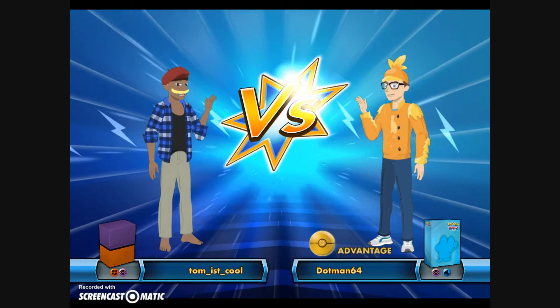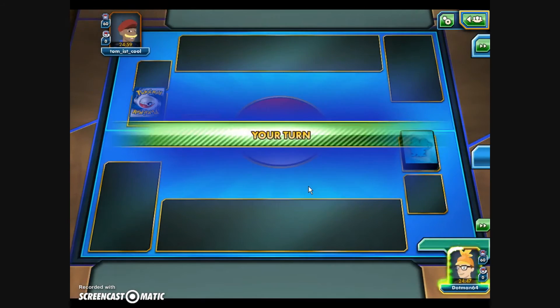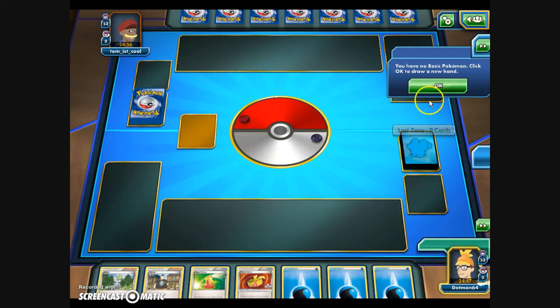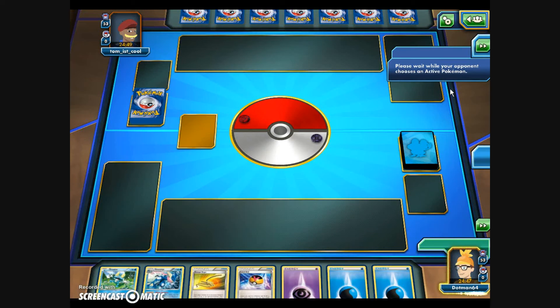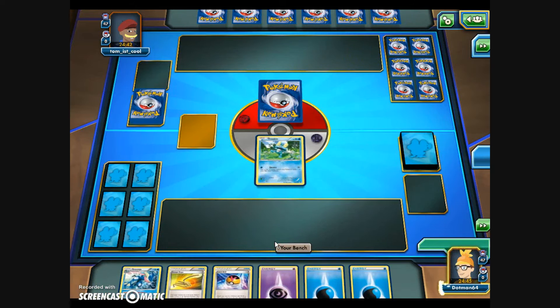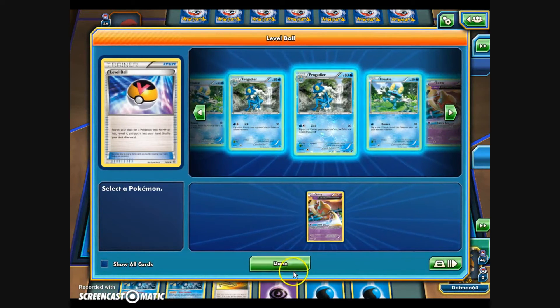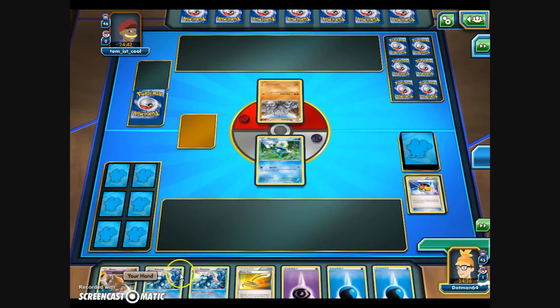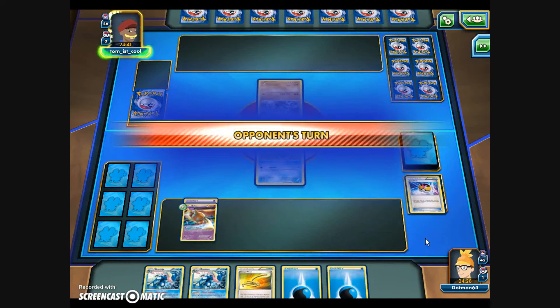Next up is Tom-ist-cool — let's do some Time Warping against Tom. Heads on the coin flip, we choose to go first. Unfortunately we begin with no basics and have to mulligan. After the mulligan we have Froakie, a Level Ball to get Frogadier, and Greninja is already in hand — pretty decent start. I want to try to get the Rewind strategy going, so I'll use the Level Ball to get Baltoy to the bench and give it the Psychic Energy. I'll pass the turn since we can't attack first turn anyway, holding the Escape Rope for a more useful moment.